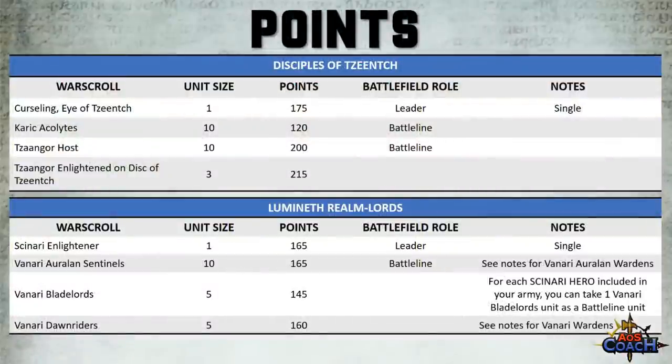At the back of the Arcane Cataclysm there is a bunch of points for your new and updated Warscrolls. For the Disciples of Tzeentch: the Cursling went down 5 points to 175 points and takes up a leader slot — it isn't unique so you can take an artifact and multiple Curslings. The Tzaangor Host went up 25 points to 200 points for 10. Kairic Acolytes remain at 120 for 10 models. The Tzaangor Enlightened on Discs saw an increase of 35 points — now 215 points for every 3 models.